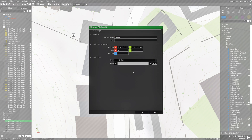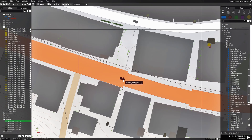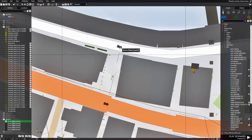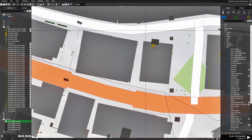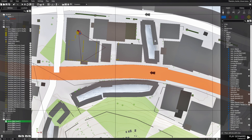The variable name doesn't need to be 'mark1' — it could be whatever you want. If you only place one marker, all the waves will spawn at that one marker, but if you have multiple markers placed, you'll have randomization of all the waves amongst the markers.